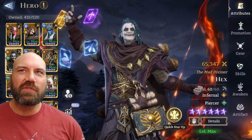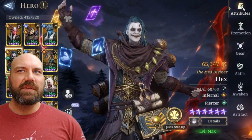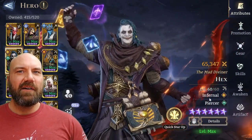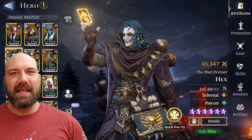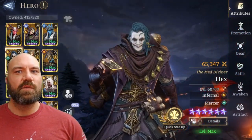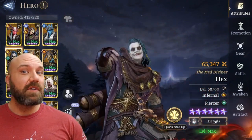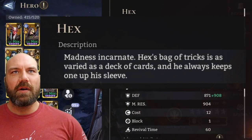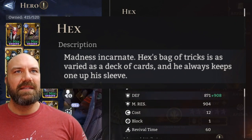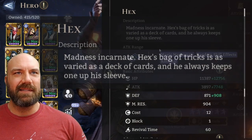Starting with Hex. We're going to go straight from the top all the way down to the bottom and to the side. Start with these attributes over here. Right now he is 60 out of 60. I've already got him maxed out all the way we can with promotions, with experience and everything — he is maxed out as far as you can go. Madness Incarnate says Hex's bag of tricks is as varied as a deck of cards, and he always keeps one up his sleeve.